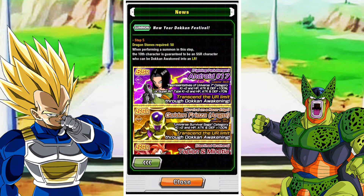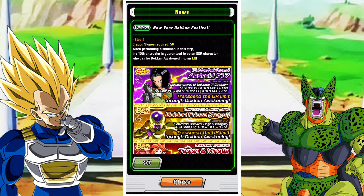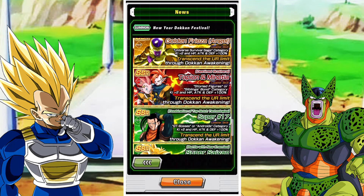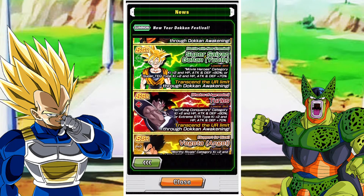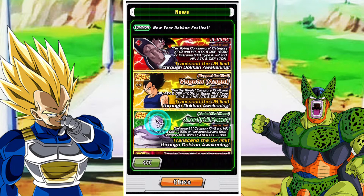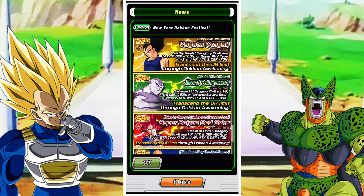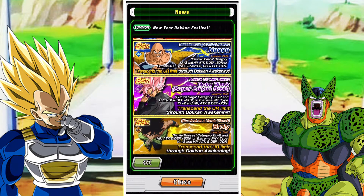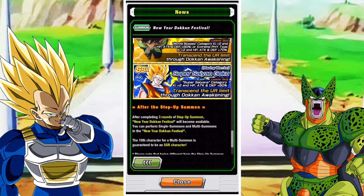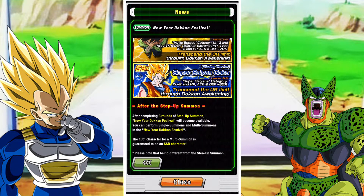Finally, Step 5 features the LR units — pretty much everything up to the LR banner for the anniversary. You've got Android 17 and the Reps of Universe 7, Golden Freeza and Angel 17, Tapion and Minosha, Super 17, Super Saiyan 2 Movie Gohan, Turles, Angel Vegeta from the previous download celebration, Jiren Full Power, God Goku, UI Goku, Vegeta and Nappa, and the main LRs from the previous anniversary. It's a pretty crazy banner.